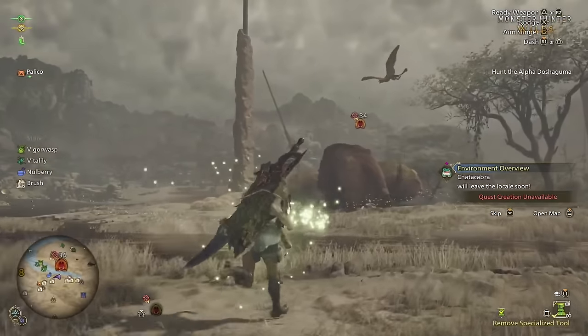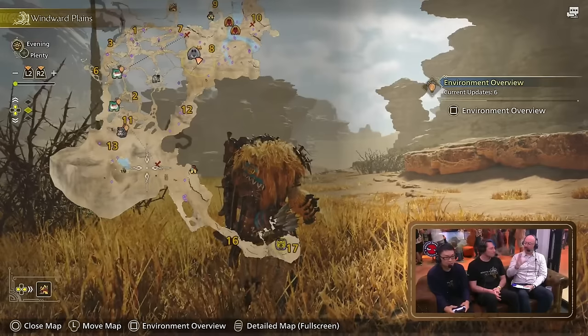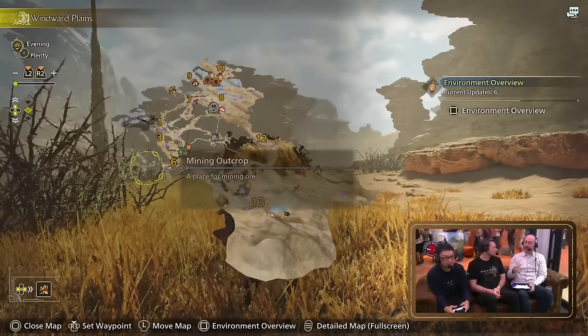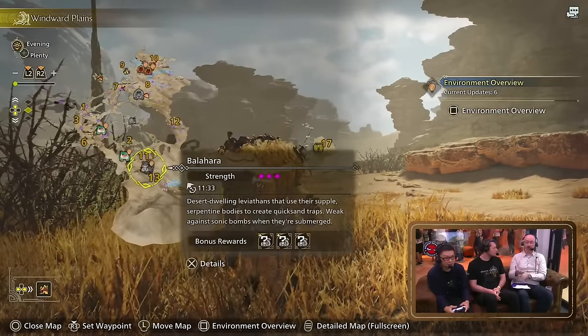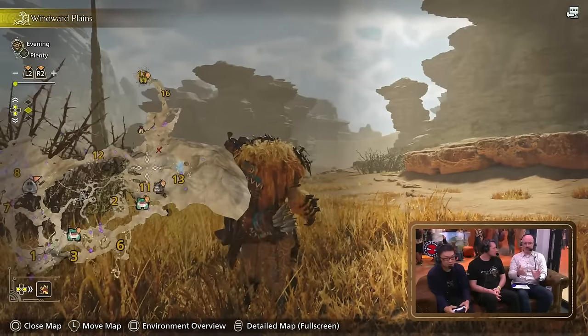Quests can be started from anywhere at any time — all you have to do is go to the map and select a monster to hunt. The map is fully three-dimensional. The developers said they learned from feedback on Monster Hunter World's map, where multiple layers were confusing, leading to many hunters being lost, especially in the Coral Highlands and Ancient Forest.